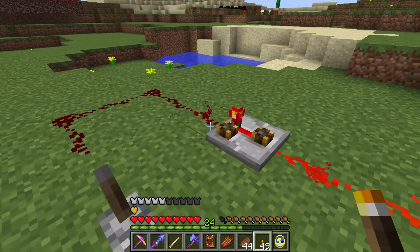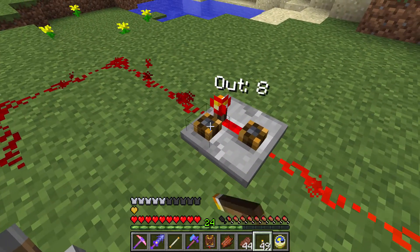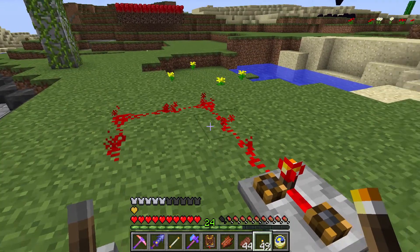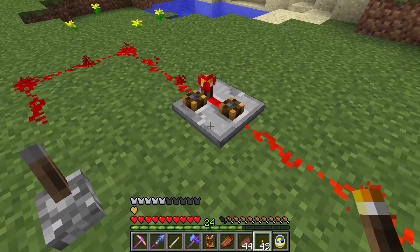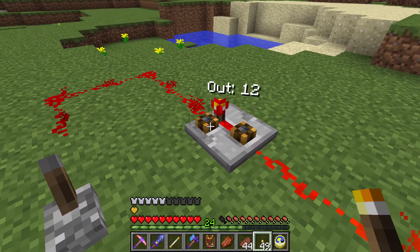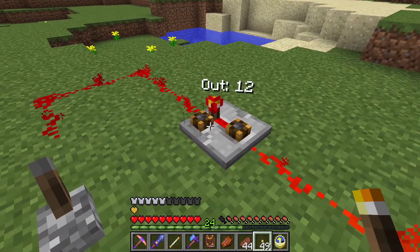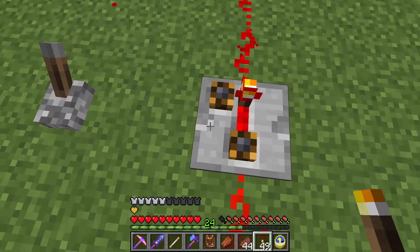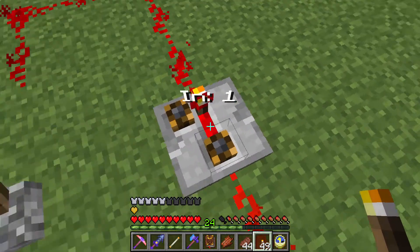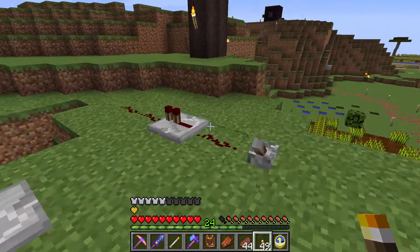Interestingly the output goes from 1 to 15 - it can't go down to zero. You can right-click to adjust the output strength that you need. I'm not quite sure exactly what kind of redstone device I can think of that would use something like this - it's kind of like a slightly more convenient comparator. You can use a comparator in a slightly similar way with compare mode, but this is just a little bit more convenient in certain regards.